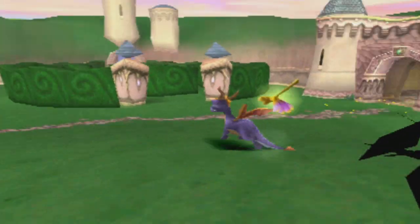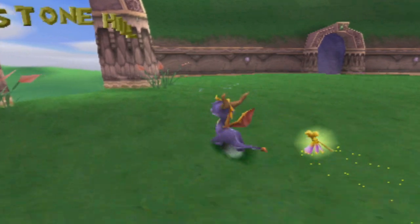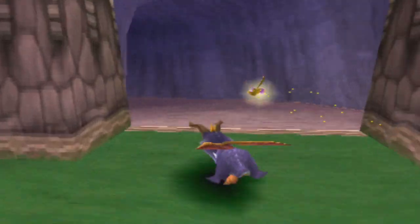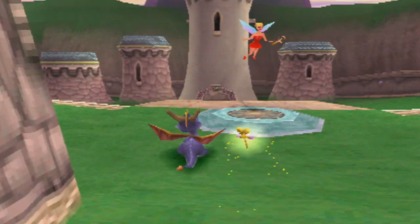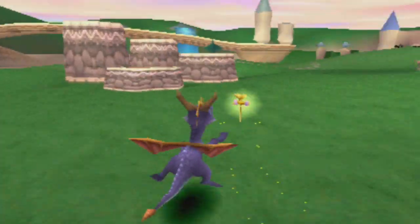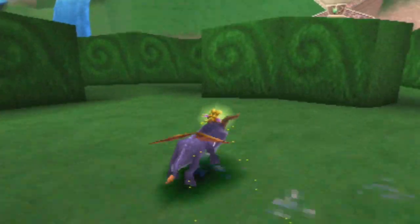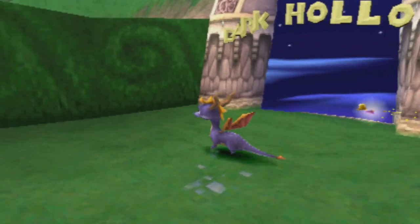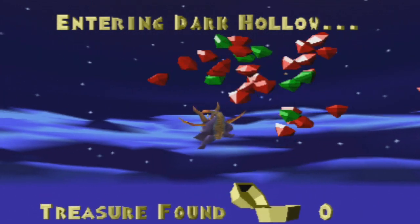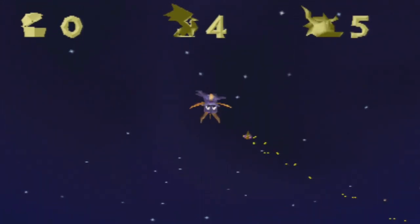There are a few portals we can go through. Stone Hill looks the most appealing — that would be a nice place to go. Actually, I want to go from the furthest away and make my way across, so let's go through here and into Dark Hollow. Look at that loading sequence — it's just so awesome. All the treasure we found in that stage — 100 total treasure. Very, very nice. And we're in. Fantastic.